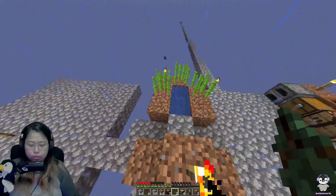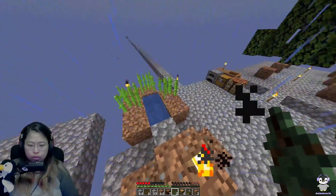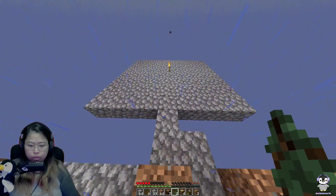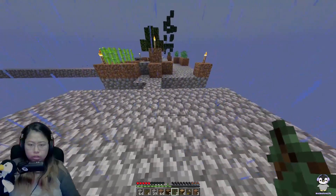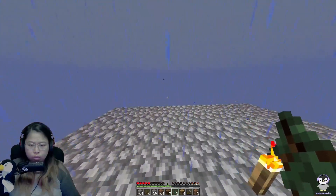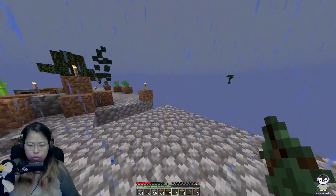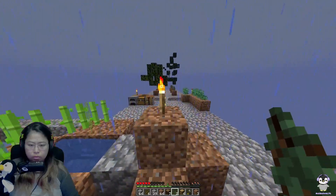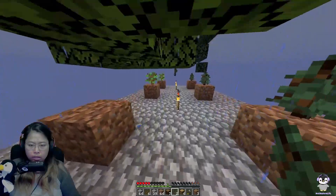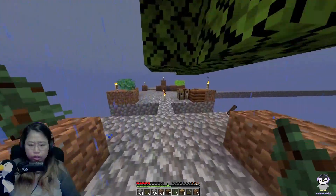I would like to, when it stops raining, change the location of my cobblestone generator. Maybe this could be taken as a hallway and then make a house this way — so we can always use this as a hallway towards that. I'm trying to make this nice and make it make sense.